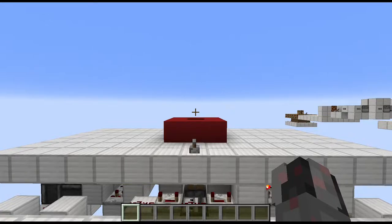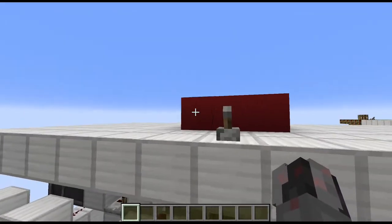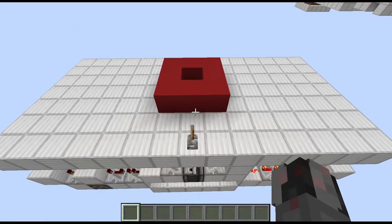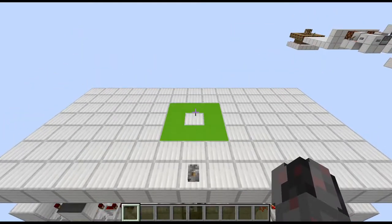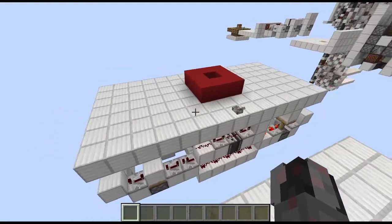Hello everybody, my name is Walter and today I want to show you how I can build a simple block swapper that swaps out a 3x3 donut shape that is one above the floor. The entire thing is lever controlled — when I flick the lever I now have a completely different donut, and if I flick the lever again I am back to my first donut again. That's basically what this contraption does.